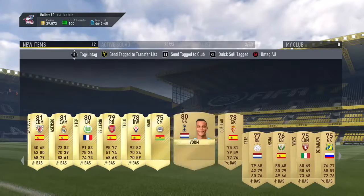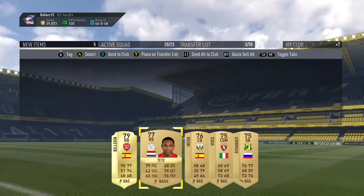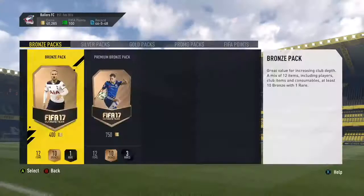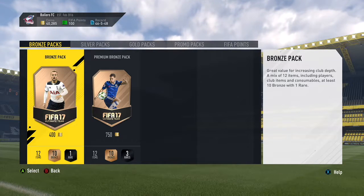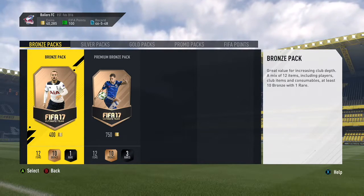Overall, looking at this SBC, I think it was worth it — especially if you're going to use Petit for 20 games, which is more than most people think. And packing a player like Bellerin means the chance of opening a pack with a walkout or good player is still high. That's going to be it for this video — make sure to subscribe and like if you're still here. Thanks for watching and I'll be back tomorrow!